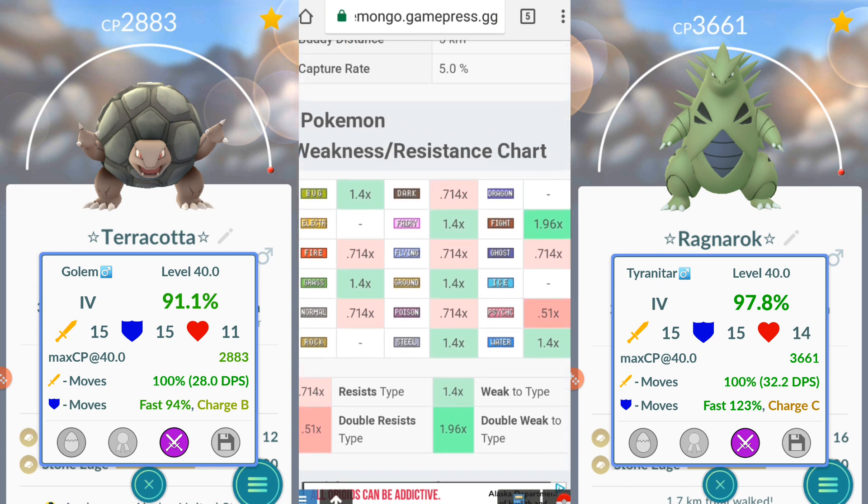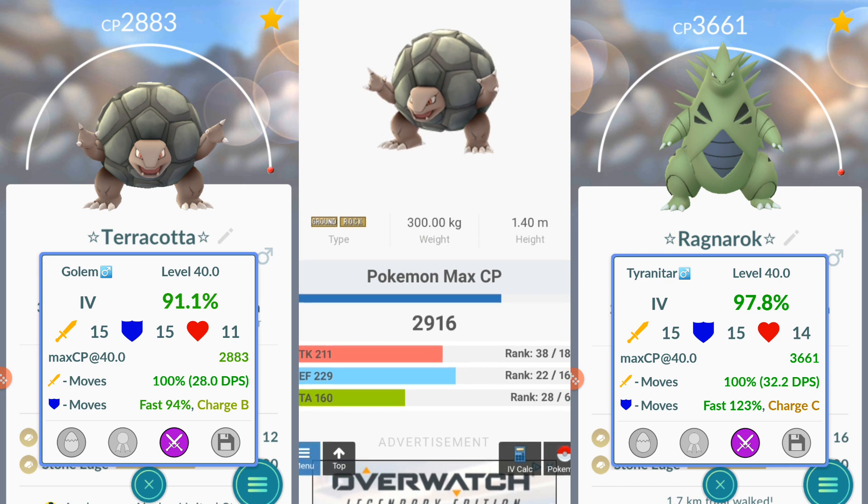Let's jump into Golem. At 100% IV, Golem's max CP potential is 2,916. Attack is 211 — rank 38. Defense is 229 — rank 22, which is pretty good. Stamina is 160 — rank 28.